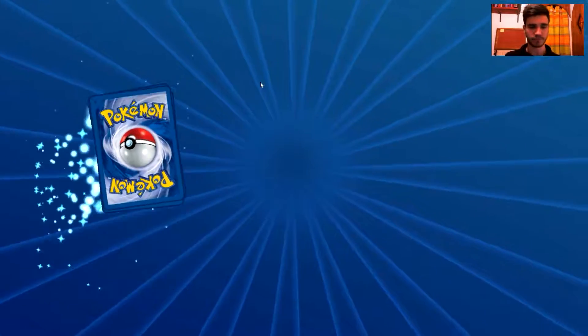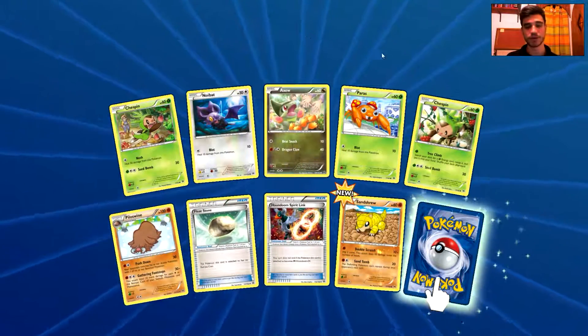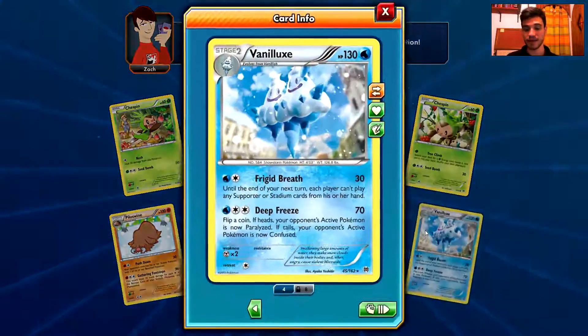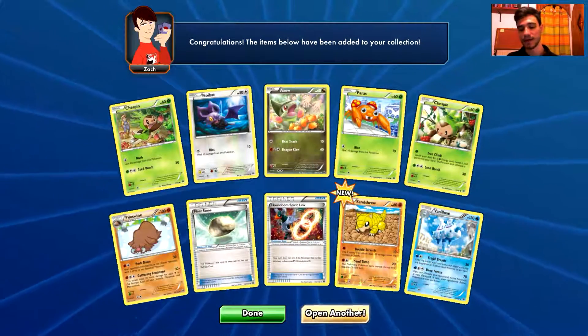Three more packs to go. We have a Togepi, a Noibat, an Axew, a Paras, a Togepi again, a Piloswine, a Float Stone, a Houndoom Spirit Link, a Sunkern. And the rare is another Vanilluxe. I have eight — eight, my friends — eight trade-locked and four tradeable Vanilluxes. Why? Seriously.